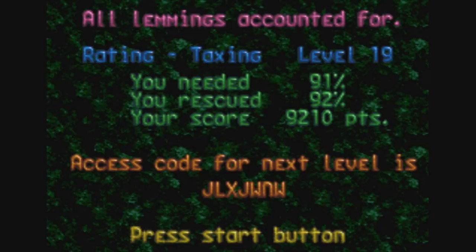That was level 19, and we actually saved more than what we needed. Level 20: Walk the Web Rope. We have 90 lemmings and we have to save 88% of them. We have a release rate of 50. Yep, we're definitely walking a web rope here.